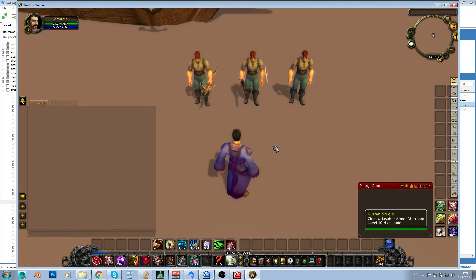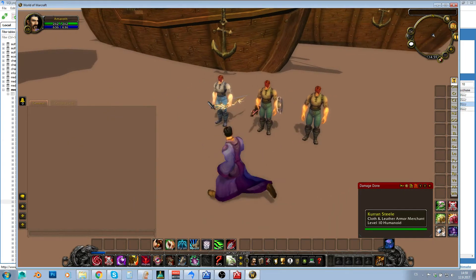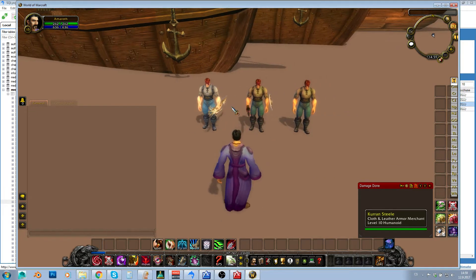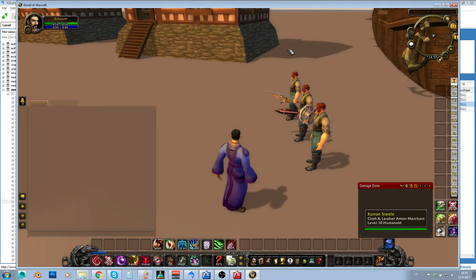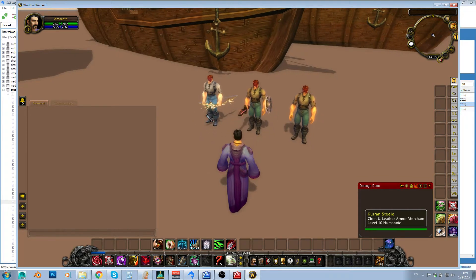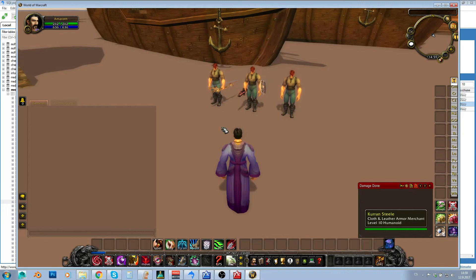What we're looking at here is three different NPCs with the same display ID but with different weapons in their items. So how can you do this, and how can you make an NPC use both ranged and melee weapons, or maybe even an offhand weapon? That's what I'd like to start covering in this video.